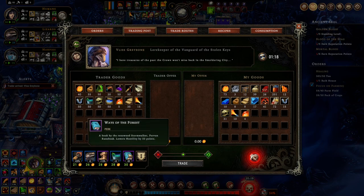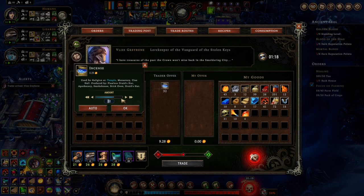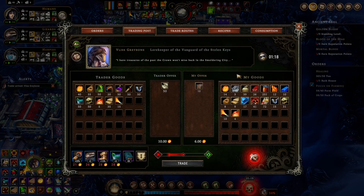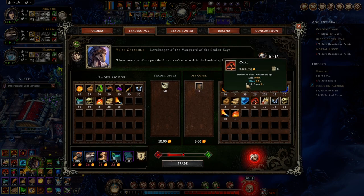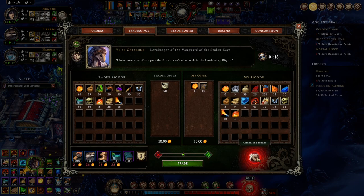We have a lot of money — we can buy that down. Can we buy incense? Yeah, we can. Can we buy scrolls? Yep. We could attack the trader here — it's a little desperate, but at this point we've got nothing to lose. We've got too many people; it's not going to affect impatience.